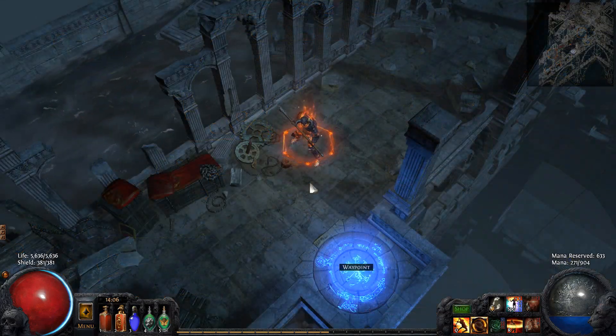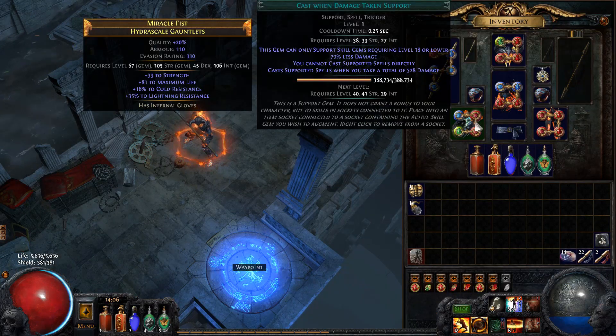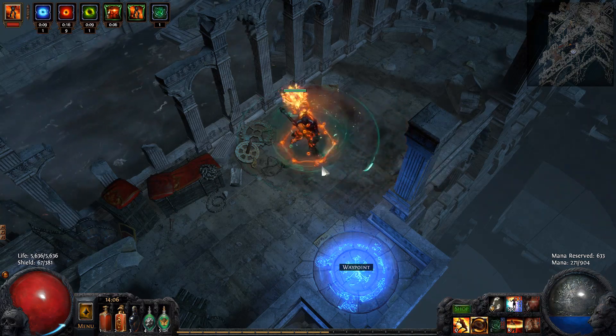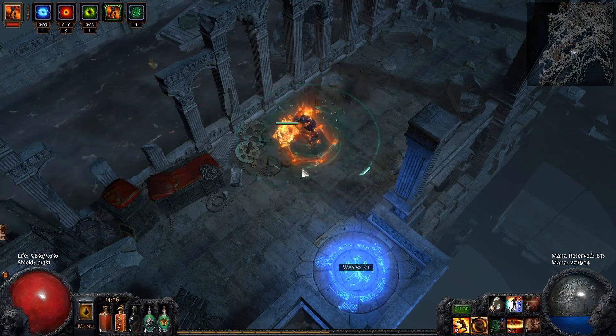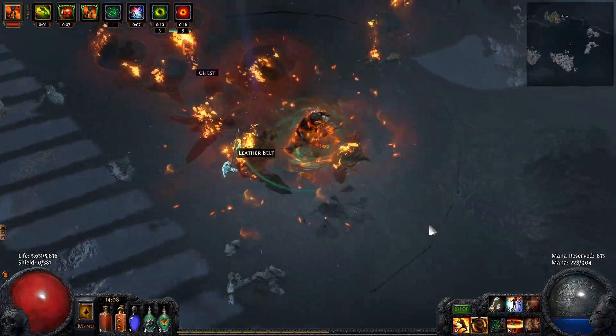To proc Elemental Overload effectively, I set up a Cast When Damage Taken Blade Vortex with Increased Crit and Duration, so that every time I click my Doedre's Elixir and take damage, it procs the Blade Vortex, which then eventually crits and grants the Elemental Overload buff. The Doedre's Elixir also procs another Cast When Damage Taken setup containing Flame Golem and Blood Rage, so I can obtain Frenzy Charges and benefit from the Golem buff.